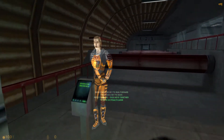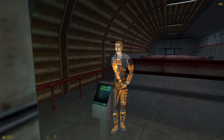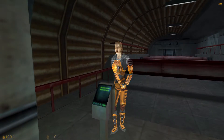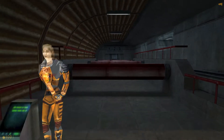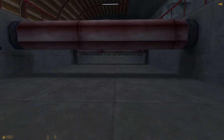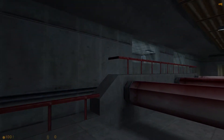You will now duck under the next set of obstacles. Please note that crouching will automatically shift your suit into stealth mode, minimizing movement noise. Very good. I hardly noticed you. Go on to the next area.